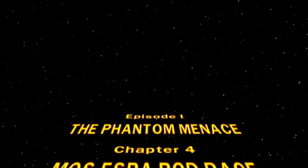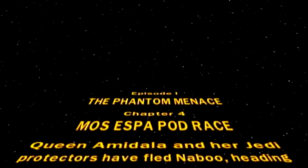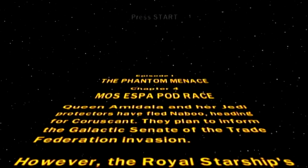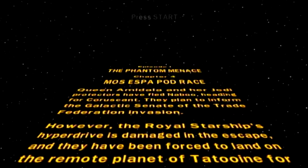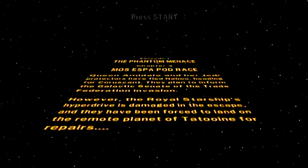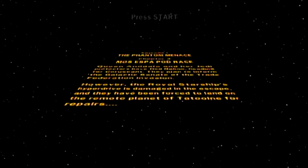Episode 1, The Phantom Menace. Chapter 4, Mos Espa Podrace. Queen Amidala and her Jedi protectors have fled Naboo, heading for Coruscant. They plan to inform the Galactic Senate of the Trade Federation invasion. However, the Royal Starship's hyperdrive is damaged in the escape, and they have been forced to land on the remote planet of Tatooine for repairs.